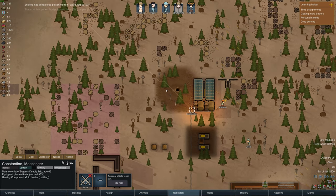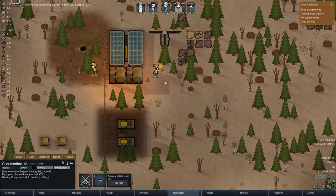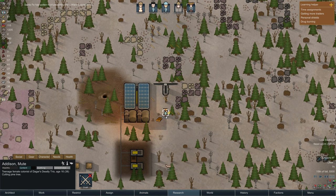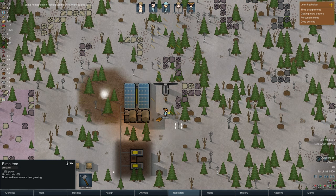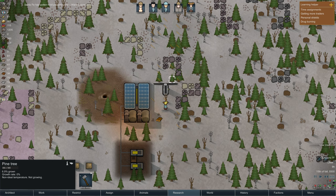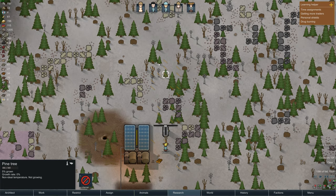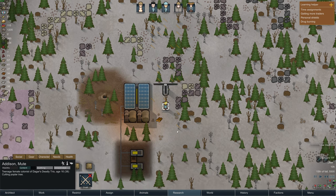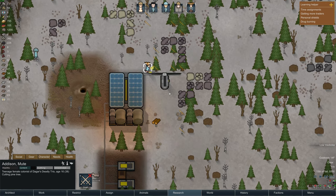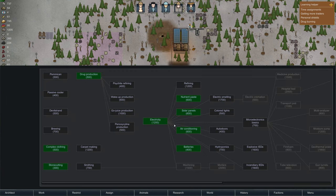Constantine is hauling components to build a heater. Looks like someone's at least mining. I am really screwing this up. But if we can just get these trees chopped down we'll at least have some wind power. This one has to be chopped as well, and that one, and this one - wow, that's a lot of chopping to get one wind generator up and running. We'll get there though - Addison's on the task. We finished drug production research - what do we want to do next?